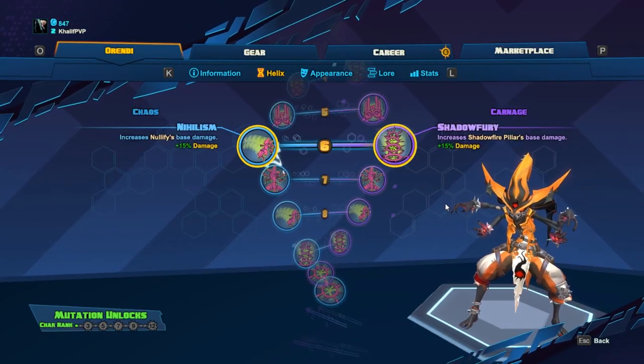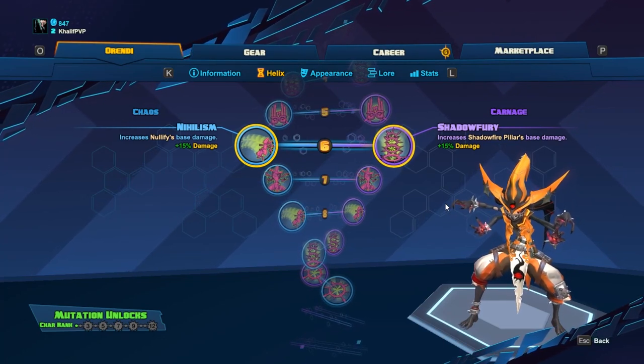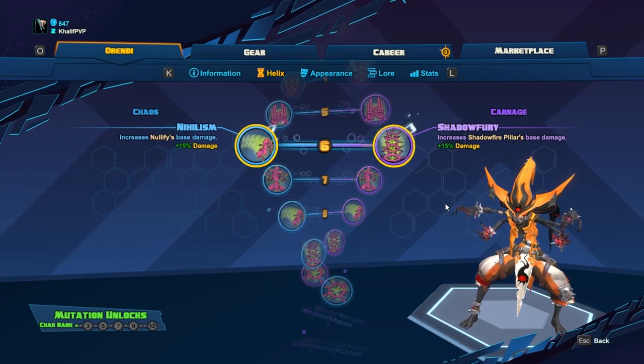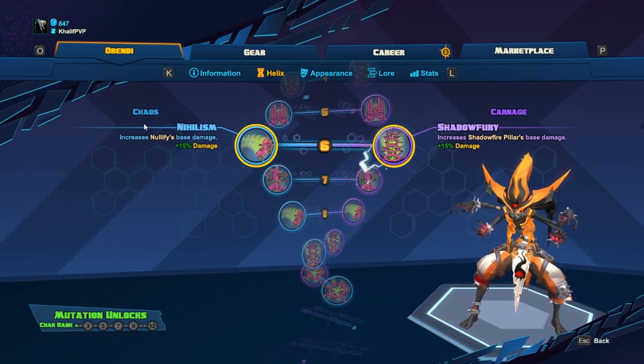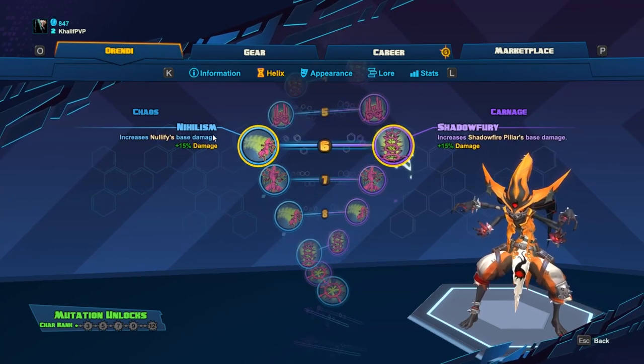For level six, Nihilism or Shadow Fury. I go with Shadow Fury because Shadow Pillar does a ton of damage, so that 15% boost on Shadow Pillar is really good. Nullify does too little damage for a 15% boost to really matter.